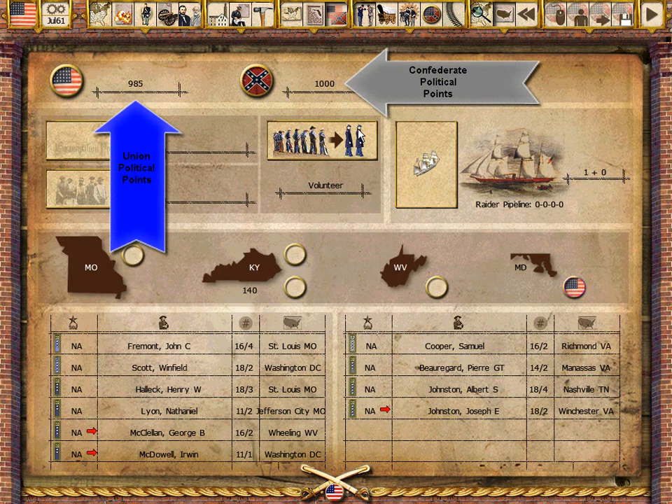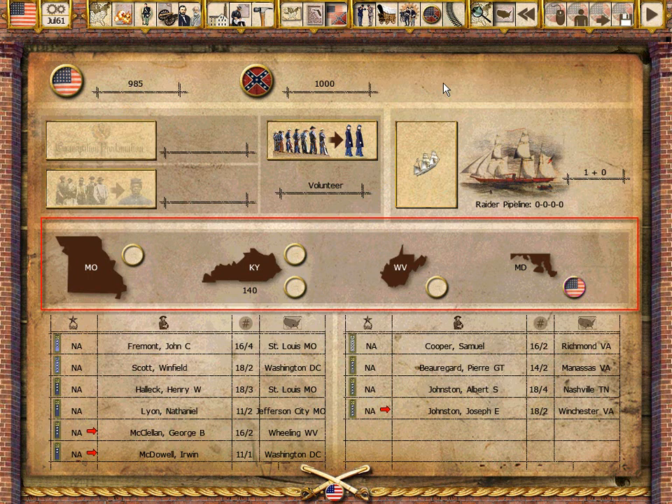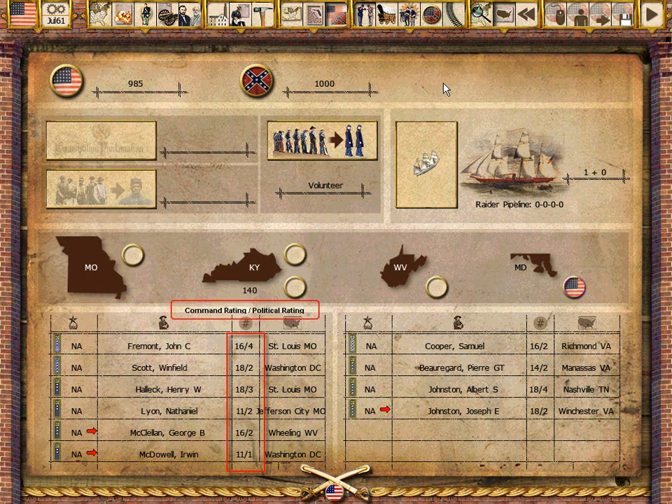War Between the States features a political system that tracks the popularity of each side's war effort, impacts recruiting, and ultimately determines victory. Players must always keep the political impact of their actions in mind. Operations in the border states, especially Kentucky, can alter the political status, production, and recruiting for both players. The political screen also shows details of each side's theater and army commanders, as their political ratings impact each side's political standing.